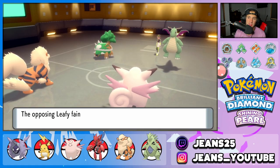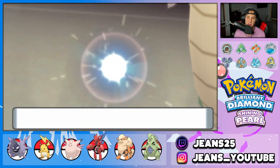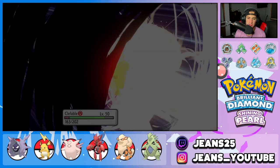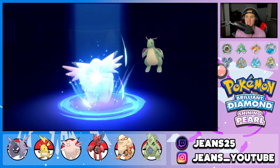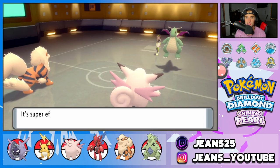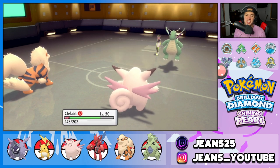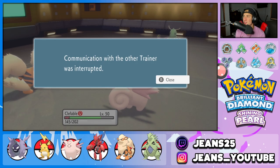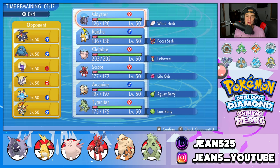Dragonite probably outspeeds my Clefable, but Clefable can soak up whatever shot it has — that's pretty much game. Hyper Beam is kind of scaring me, but Clefable is just soaking all day. Moonblast might not take him out if he's Multiscale, but we still do a nice chunk of damage and he's locked out next turn from using Hyper Beam. It did like no damage — my Clefable is an absolute tank. Battle number one goes to us and we get started off strong.